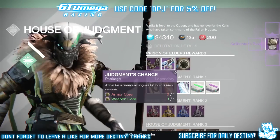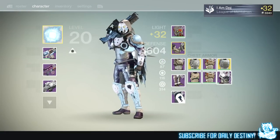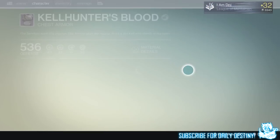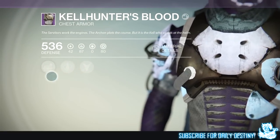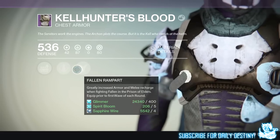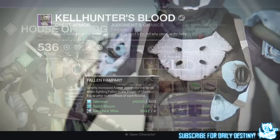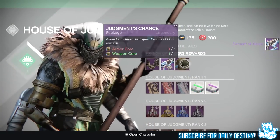Moving on to the second package, I got the Cow Hunter's Blood Hunter chest armor — 87 intellect and 80 strength, not bad. Mods are: carry more ammo for special weapons, carry more ammo for auto rifles, and greatly increased armor and melee recharge when fighting fallen in the Prison of Elders.